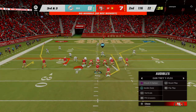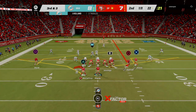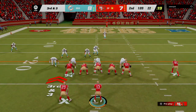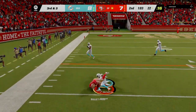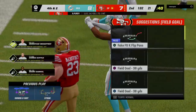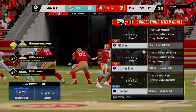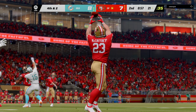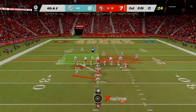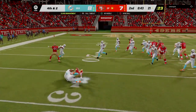McCaffrey will be taken down at about the 22-yard line. On third down, Purdy drops it off to McCaffrey, and he'll be tackled about two yards shy of the line to gain — a one-yard pickup leads to fourth down. As a defense, you're more balanced in zone coverage because you're able to keep your eyes on the quarterback and see the play develop, keeping the quick pass in front of you and stopping it right at the line of scrimmage.